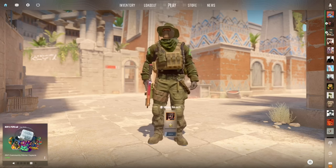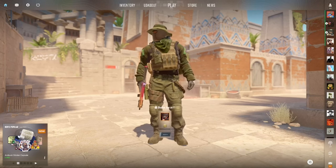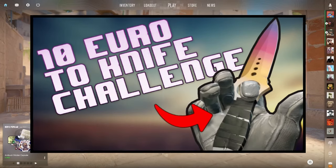Another strategy you can do is flipping skins. You can flip skins on Steam or external sites. If you want to see how to flip skins on external sites, I recommend watching my series about 10 Euros to a knife.